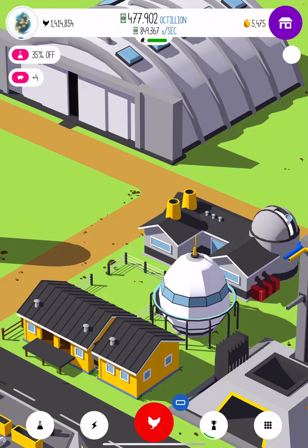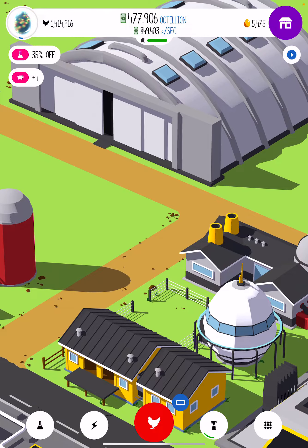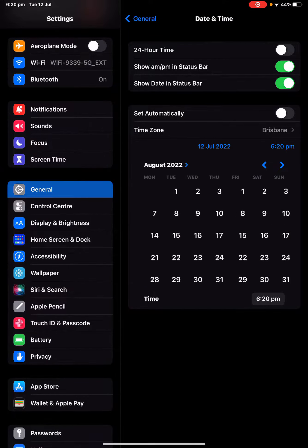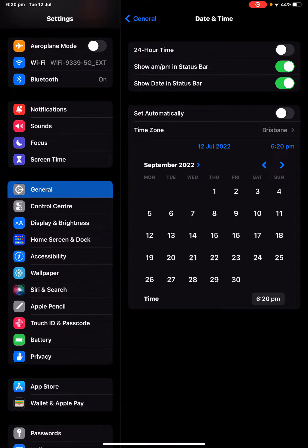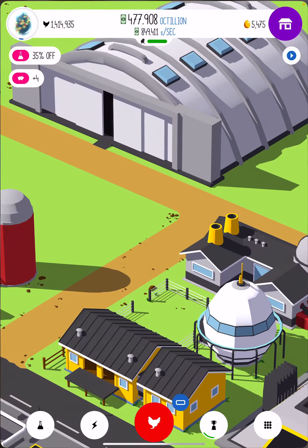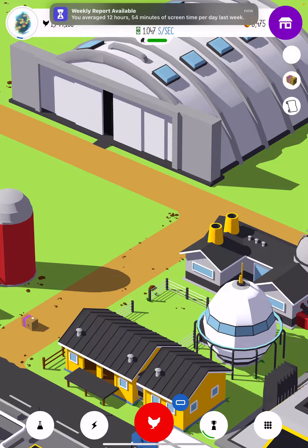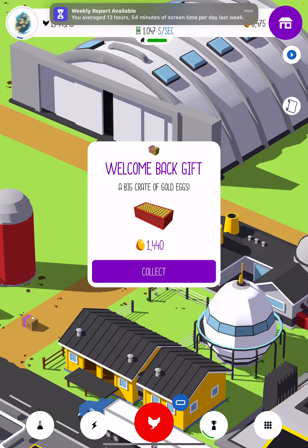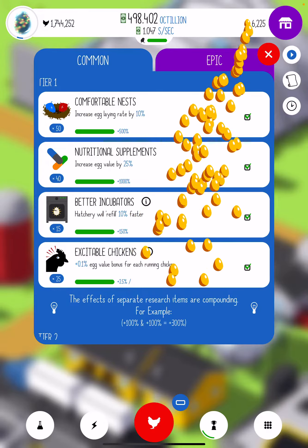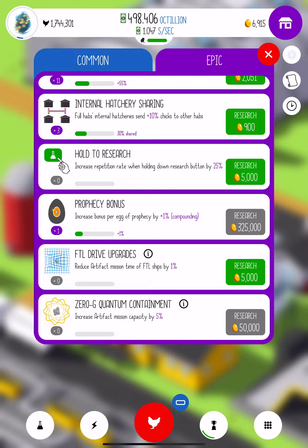Now for the Golden Egg Glitch. It's exactly the same, but you have to skip an entire month. And if you're in the middle of a month, you have to skip two. So I just skipped a month or two, and now it gives you the money and you get 1,440 gold eggs. You can spend that on whatever you want — for example, the Prophecy Bonus.